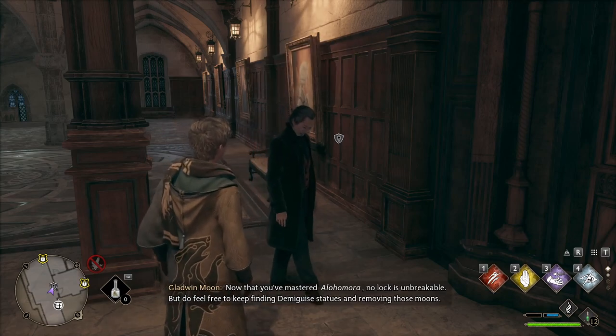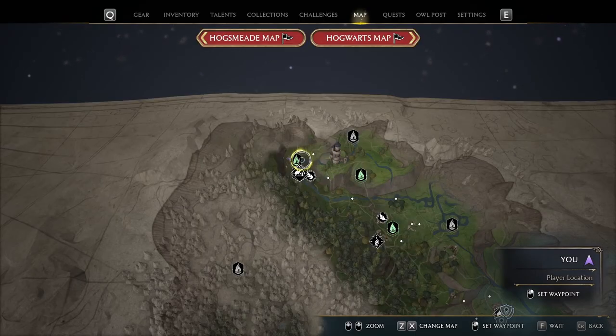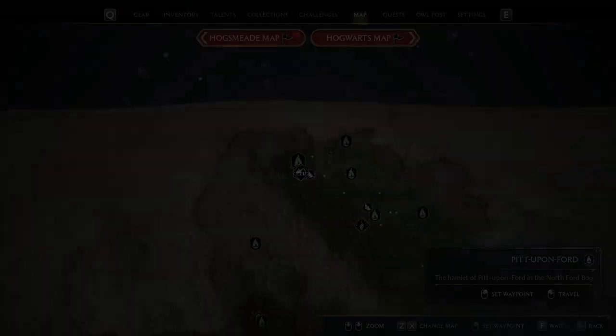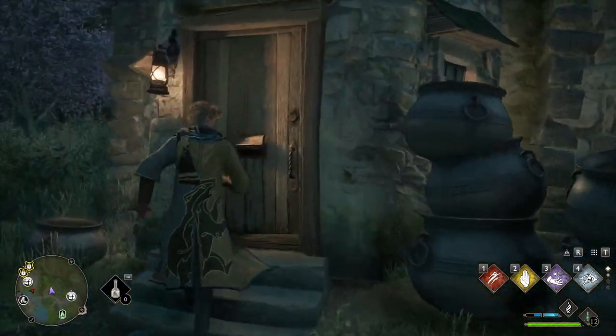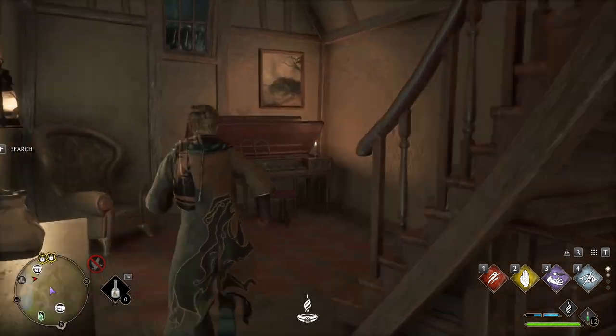You can continue watching this guide to find the rest of the demiguise statues. We'll start at the top of the map by going to Pit Upon Ford. Head southwest until you see this three-story house. Go to the top floor and the demiguise statue will be on your left.